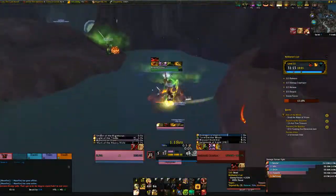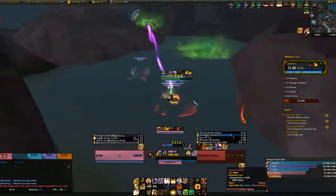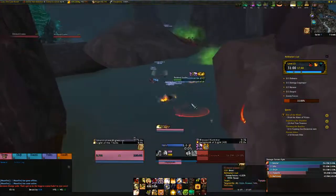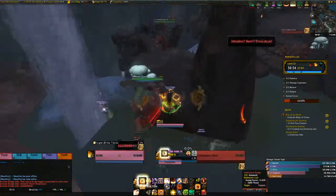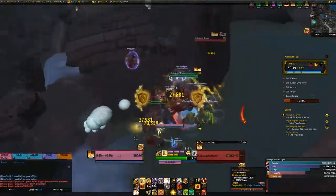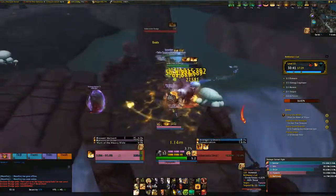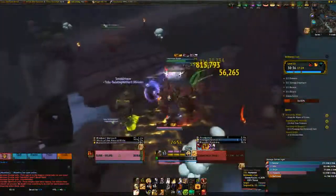I'm going to pull the three adds here because for some reason people don't pull these when you need it for the extra percentage. Just kill this - it's good when you have a DK because they can give you water walking, but this is fine as well. Pull these up so the sanguine gets placed in a good place. I'm not sure what happened to that mob, but I'm just going to reset - that's fine.